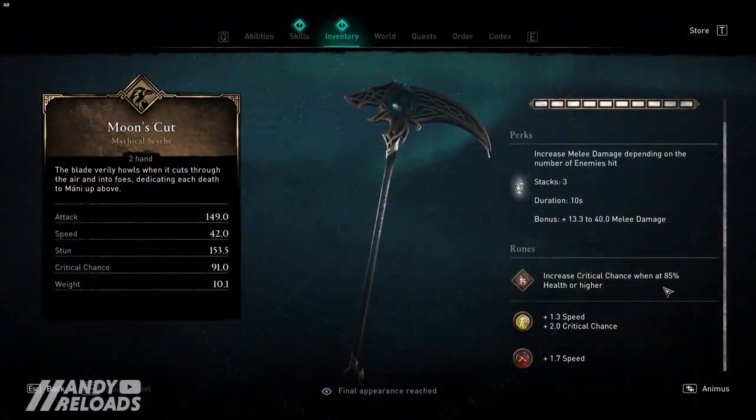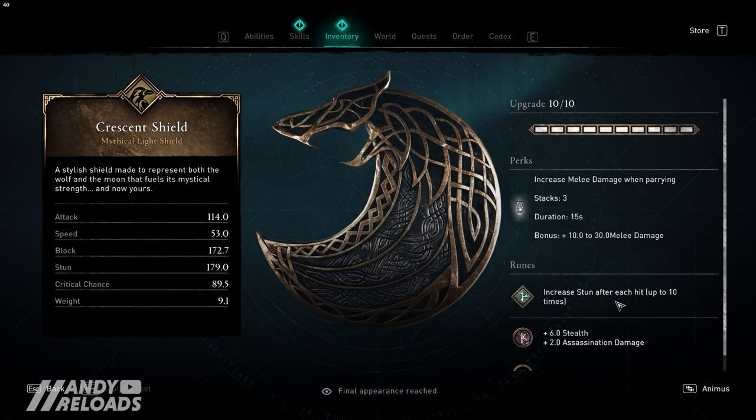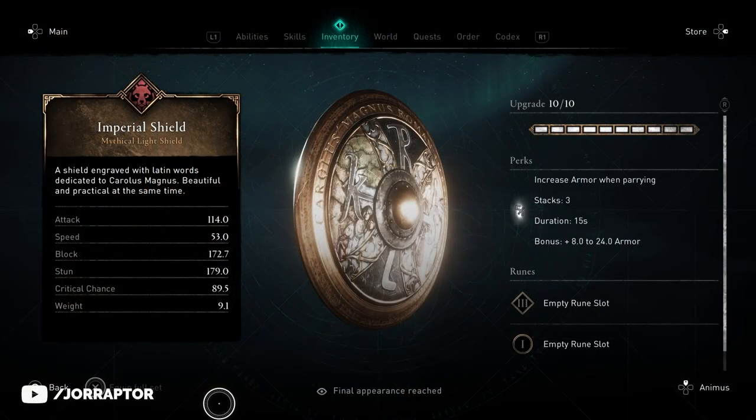This particular weapon is called the Moonscot, and it increases melee damage depending on the number of enemies hit — up to 3 stacking to 40 melee damage, which is quite a lot. The pack also comes with a shield which increases melee damage after parrying, kind of similar to the Charlemagne shield discussed in my previous video.